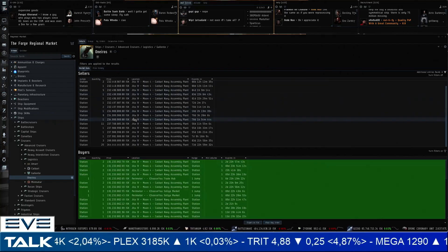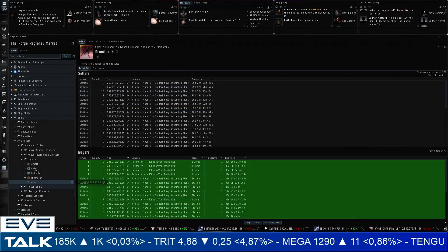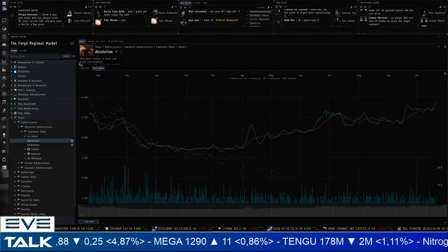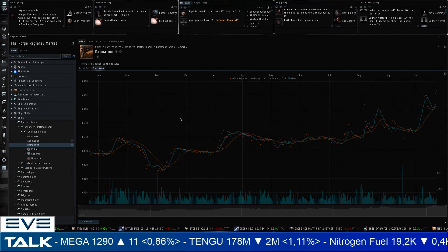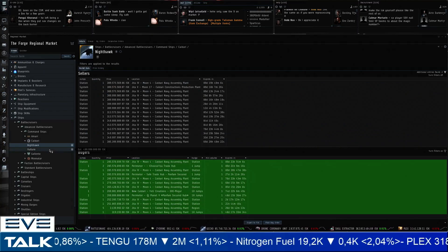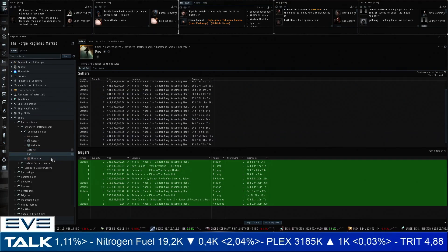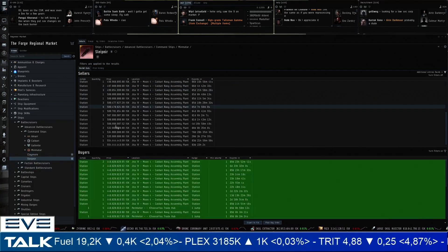Let's also quickly look at some tech 2 cruisers. Logistics ships like the Basilisk are at a one-year high — going for 306 million. The Oneiros is also at a one-year high with availability that's not great anymore. The Scimitar is also pretty high up there. Command ships: availability is quite dreadful. The Absolution is at 400 million, the Damnation at almost 600 million — one-year highs across the board. The Nighthawk is at 309 million; the Vulture is over 500 million. The Astarte, Eos, Claymore, and Sleipnir have mixed availability. The charts speak for themselves — one-year highs pretty much across the board.